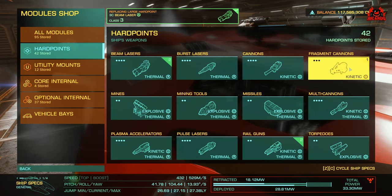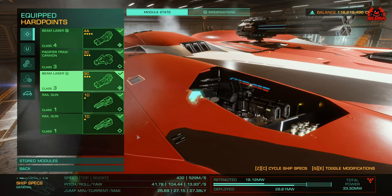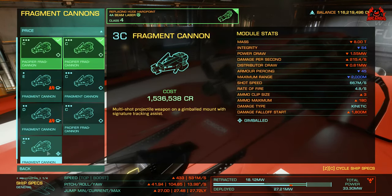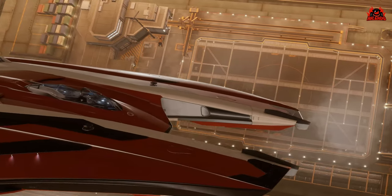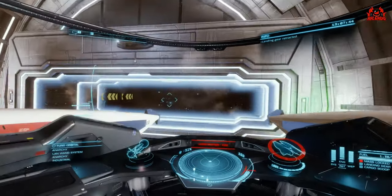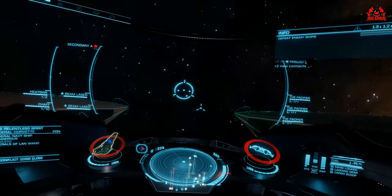For this specific build I went with the Mamba — it's fast and maneuverable. The Pacifier Frag Cannon is a grade 3/C module. The Mamba does suffer from a lot of heat, so I put two small beam lasers on the front, engineered with heat dispersion. I also filled all the grade three and grade four slots with Pacifiers — downgrading one slot to fit another. Three Pacifier Fragmentation Cannons on the dorsal of the ship. They only have three shots before reloading in standard configuration.